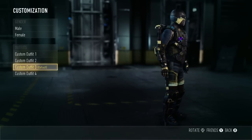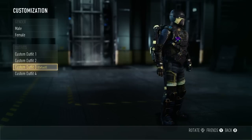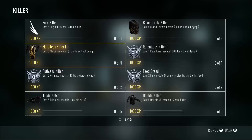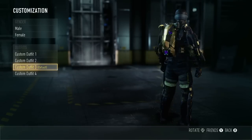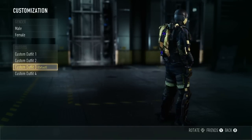The knee pads is a combination of bloodthirsty and double kill medals, or a supply drop. The shin guards is 10 triple kill medals. The boots is five triple kill medals. The exo is five merciless medals, which is 10 kills — so it's not too hard, it's very easy, and it looks very good.